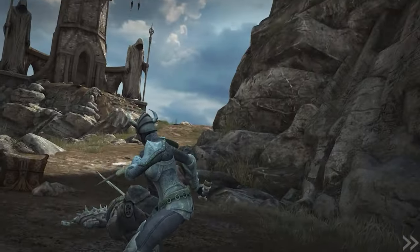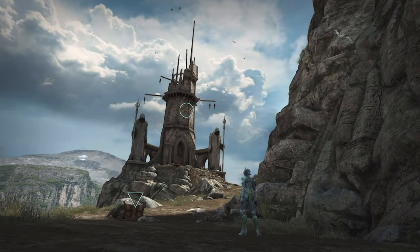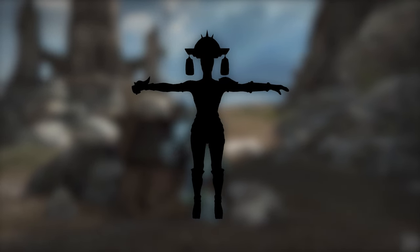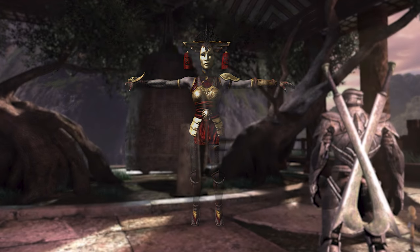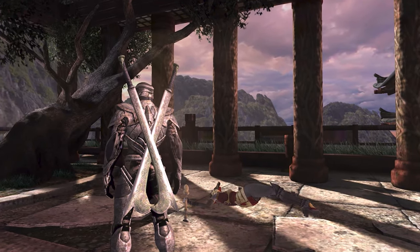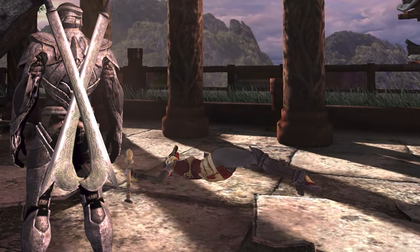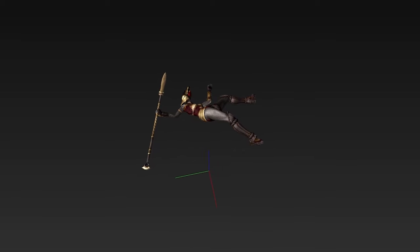When you defeat enemies in Infinity Blade, their bodies simply disappear — but this isn't the case for every enemy. There is one whose body stays behind after defeating them. That body belongs to Sadie. If you move your camera to the right after killing Sadie, you will find her body laying right there on the ground. This is the only dead body in the entire trilogy that appears outside of cutscenes. By looking into the files, we can see that Chair actually created a unique model just for this detail to exist.